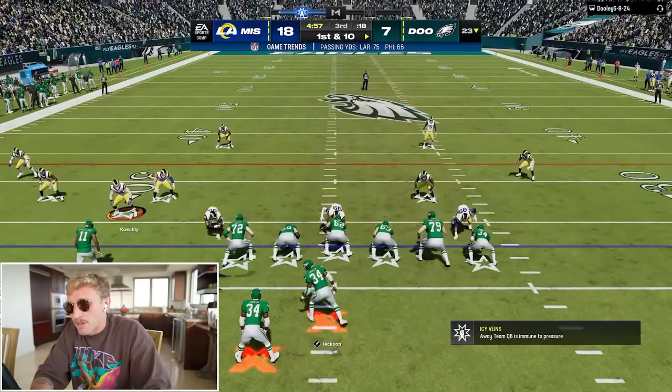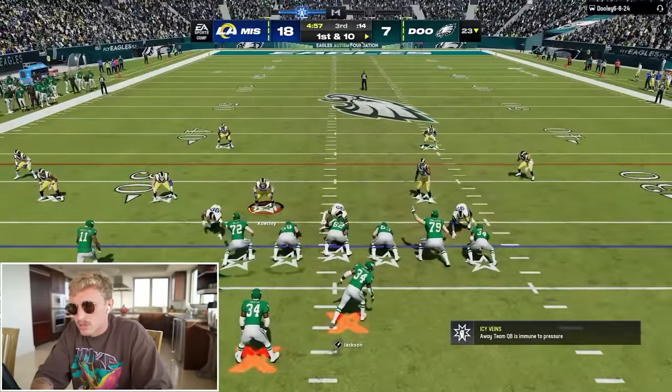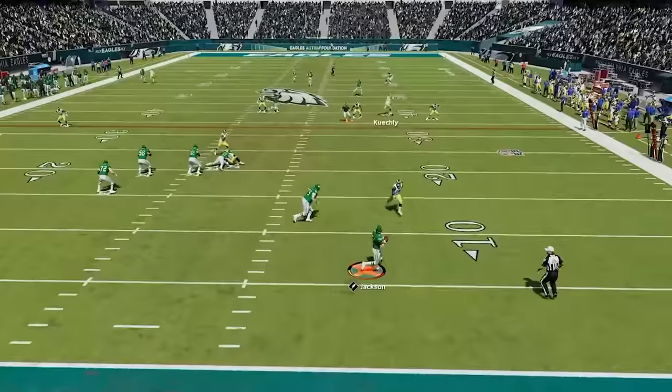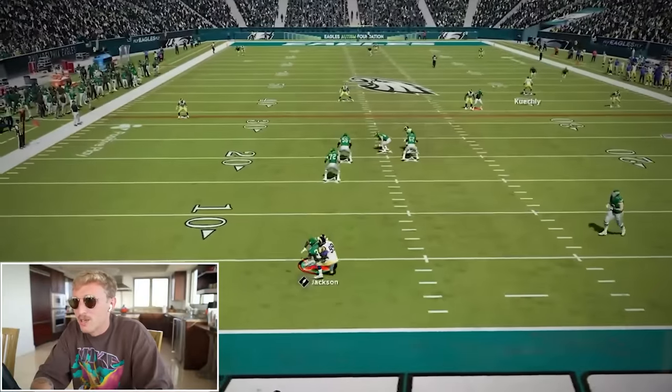Does he go same RPO? I'm going to fake guard the bubble and then just come over to something else inside zone. 100% absolutely nothing open — there's no way you get out either.